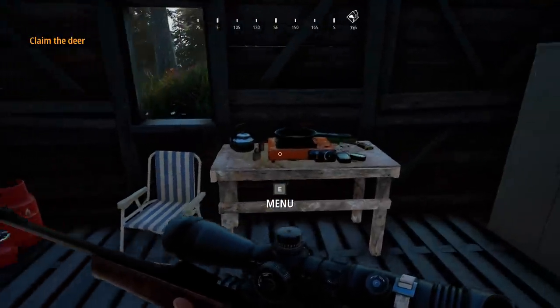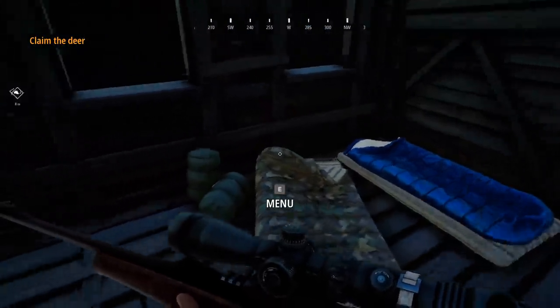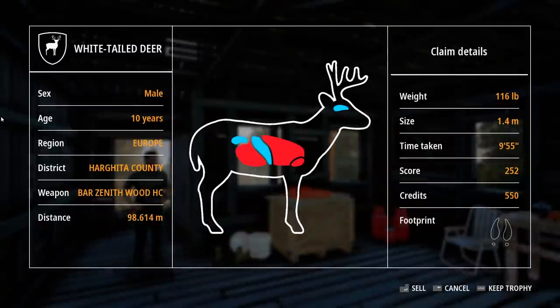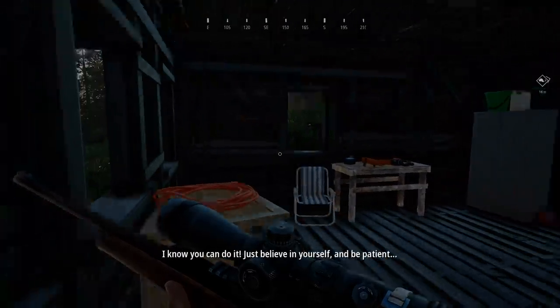Look at this little cabin - little menu system. Got some pans and stuff, a massive lighter, a little locker, first aid, couple of beds. Claim animals that you have bagged either for credits or as trophies. So we can sell this or keep as trophies. The weight is 116 pounds, size is 1.4 meters, time taken 9.55, score of 2.52, credits 5.50 - and it's showing the animal's prints as well. Let's sell it and see if we can get some credits. You did great today - I think you're ready for your first solo hunt. Just believe in yourself and be patient.